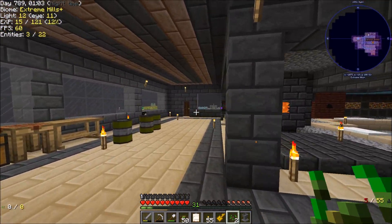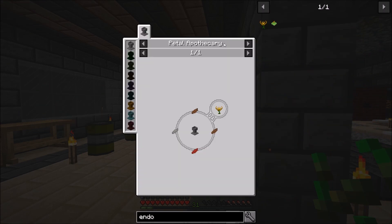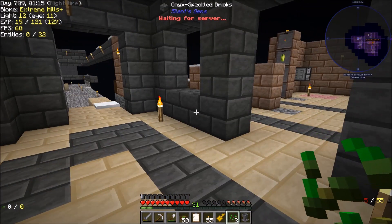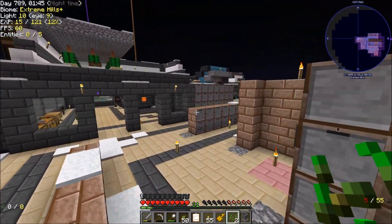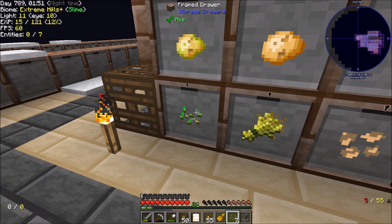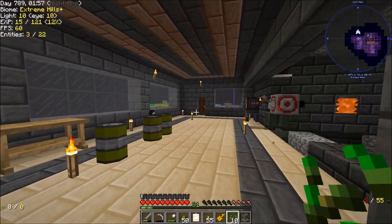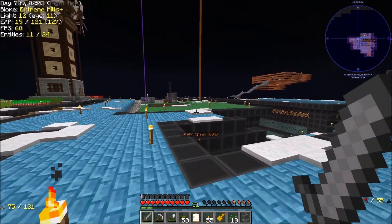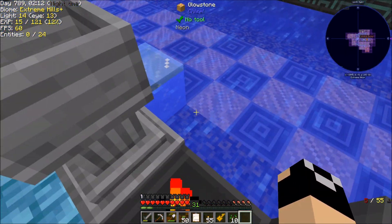I'll also need endo flames, which is just brown petals, red, and light gray. I'm going to make about eight of them to help speed up mana production at the start. Let's do two pure daisies and eight endo flames. We're not going to worry about automating mana production this episode — there's higher priority stuff right now. I need to go get more bone meal.